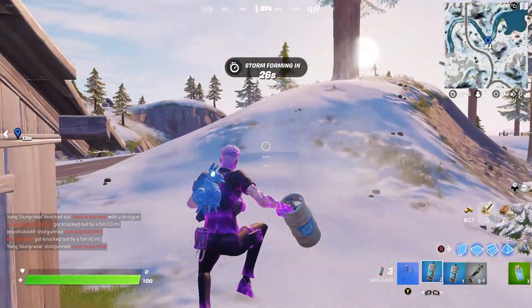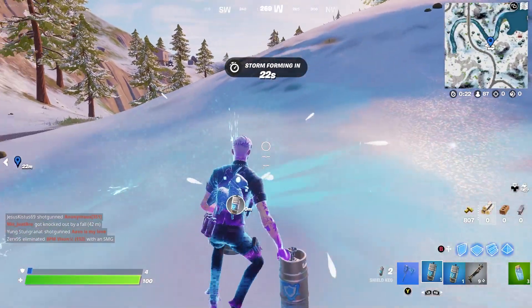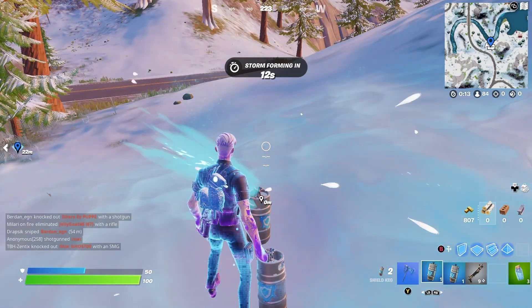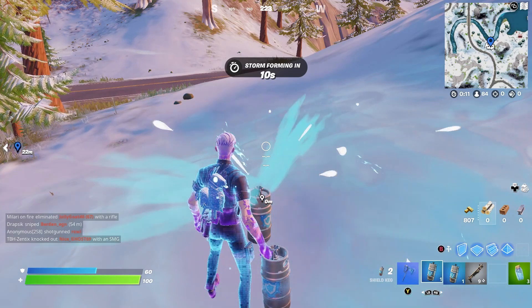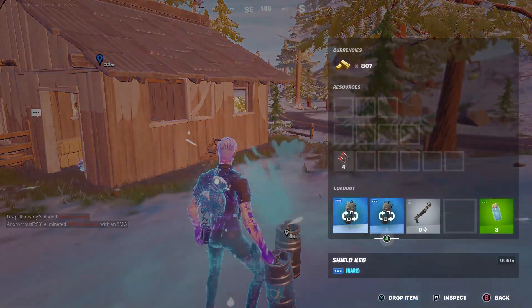If you throw it down, it will regenerate shields for you and all of your teammates nearby. And as you can see, it regenerates pretty fast — every half second it regenerates two shields. There we go, full shield and full HP with only one of these shield kegs.